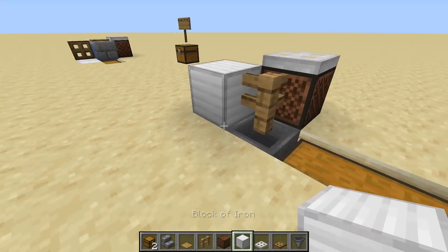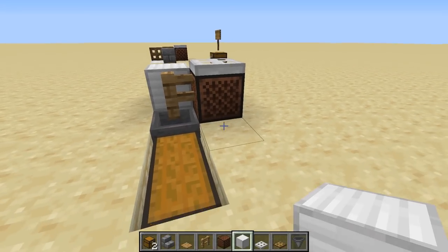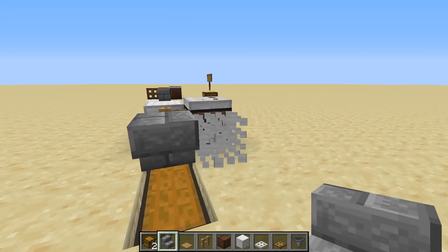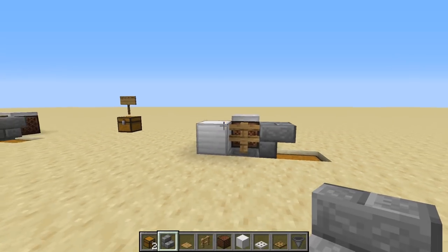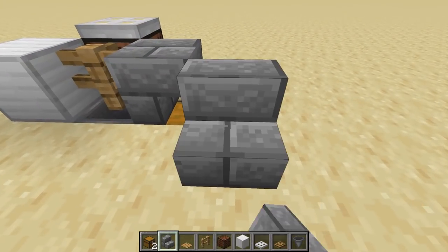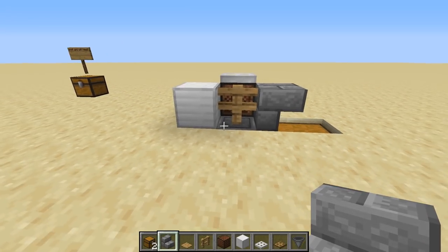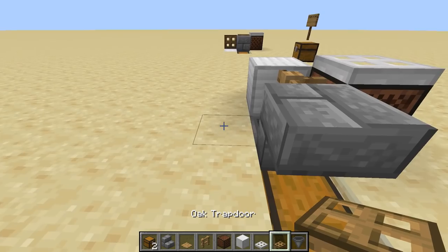Next, take a block and put it here, then place a temporary block and put a stair like so. This is going to be your main setup, and you can open your chest right like this. The next step is placing a trapdoor facing this way.